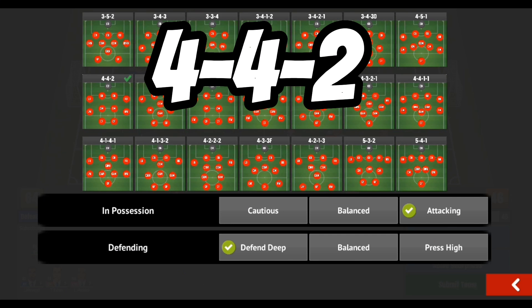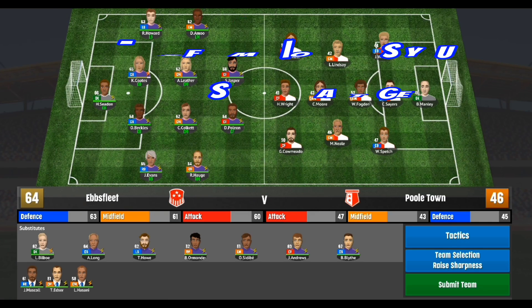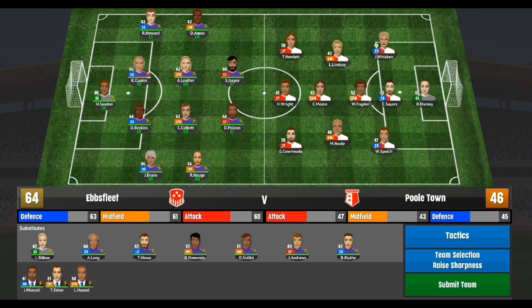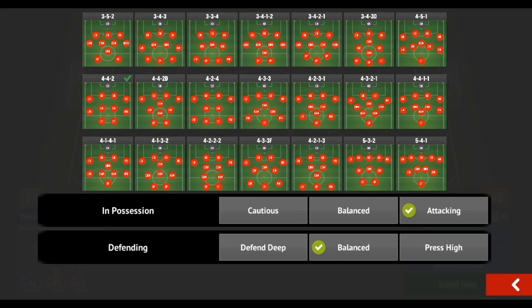Moving on to the 4-4-2 — this is one of my personal favorites. I had a great Wrexham save in FCM 22 where my two strikers in the 4-4-2 were scoring a crazy amount of goals, and the incredible thing is the strikers were three or four ratings below the club's average. The beautiful thing about the 4-4-2 is that if you have great wing mids and a pretty good defense, your strikers are going to get chances to score a lot.